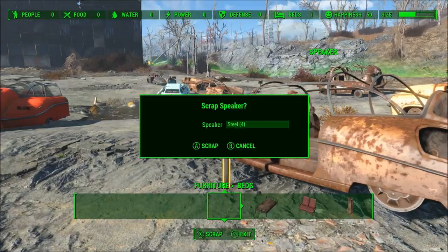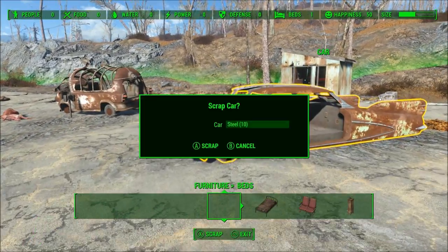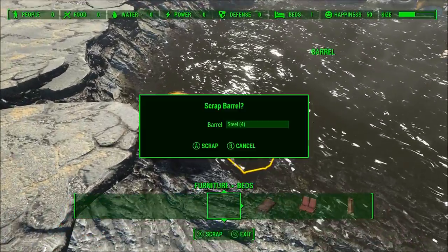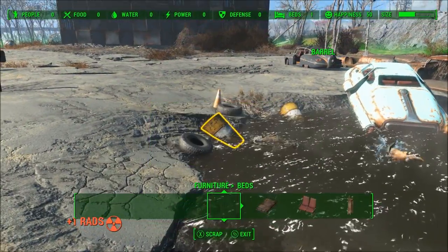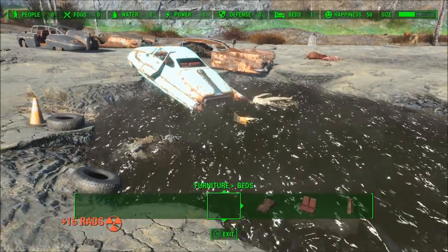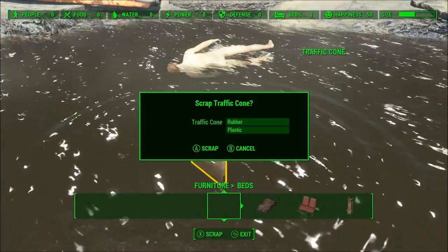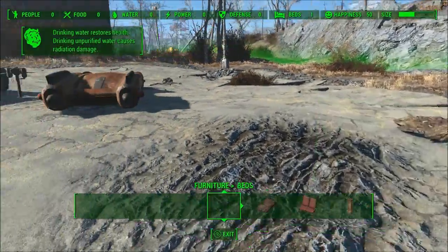Fallout 4 introduced a brand new settlement and crafting system to the franchise. While I do like the ability to customize my weapons and armor, I'm personally not as big a fan of actually building settlements. I don't think it's all bad — I do like some objects like the decontamination arch to clear radiation or the firework mortar, which allows you to change the weather. That said, I do think the settlement system still has some big problems with it.